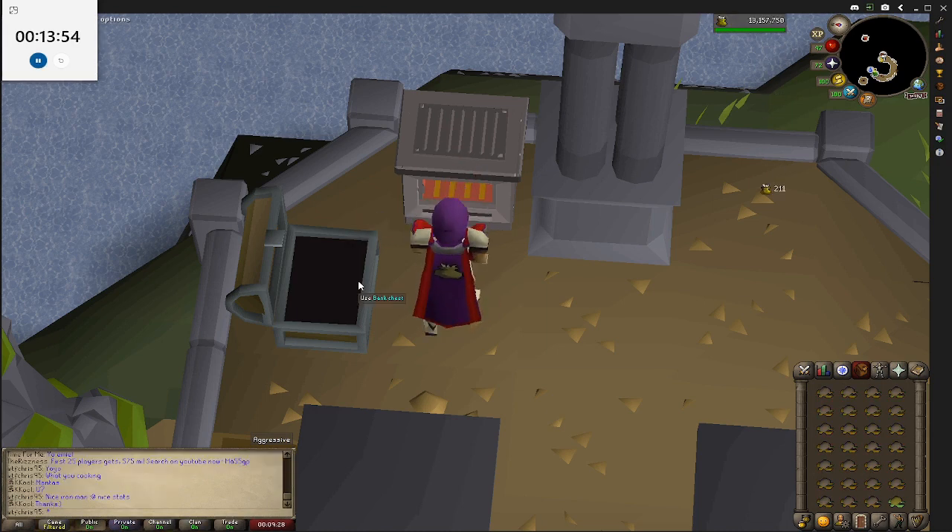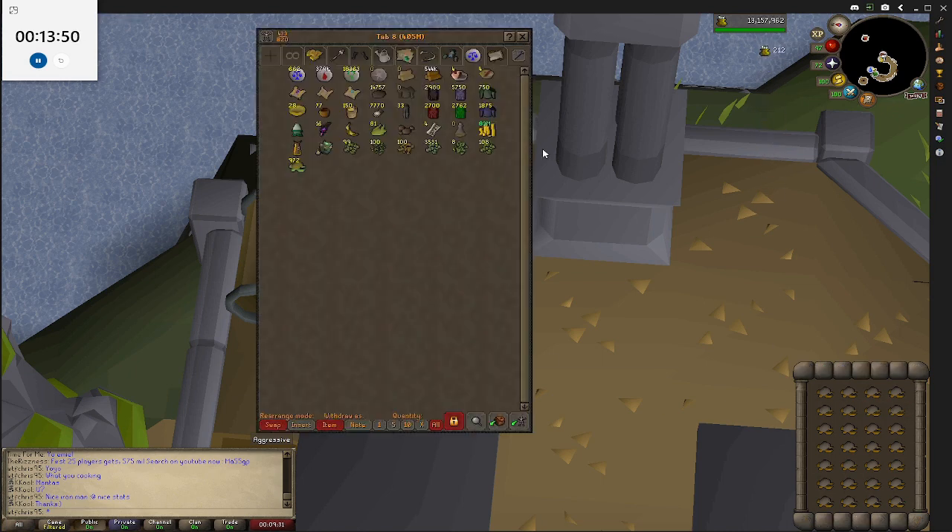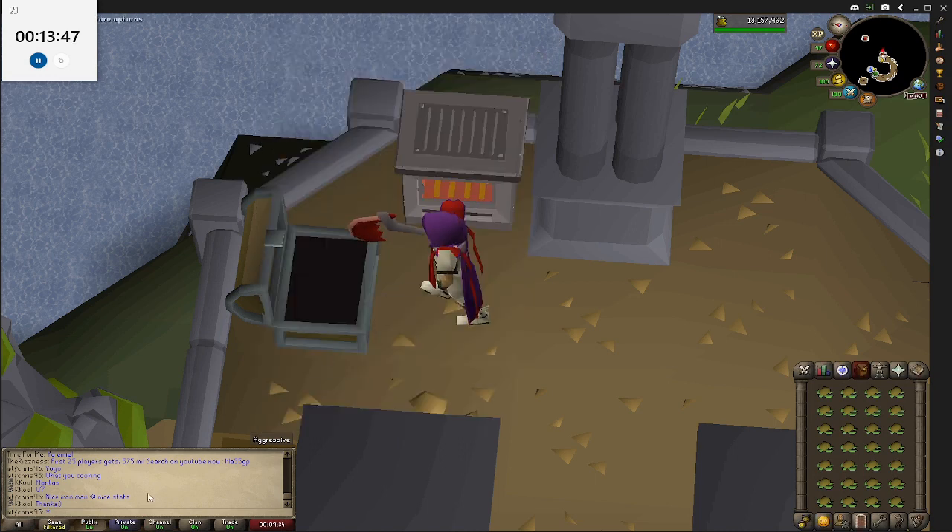Each inventory takes just over a minute, so that's about a minute of AFK time in between each click. For an alt this is really good AFK and we'll see what the profit is.